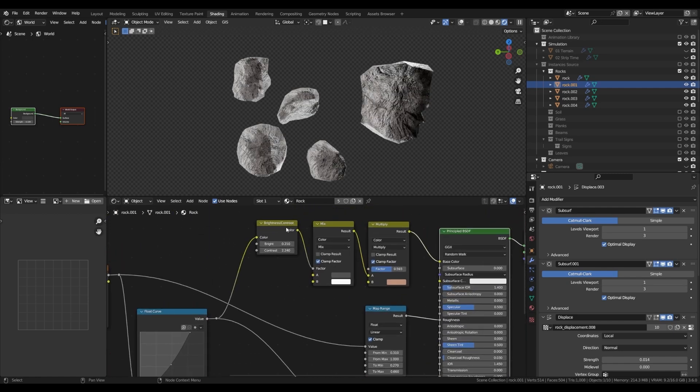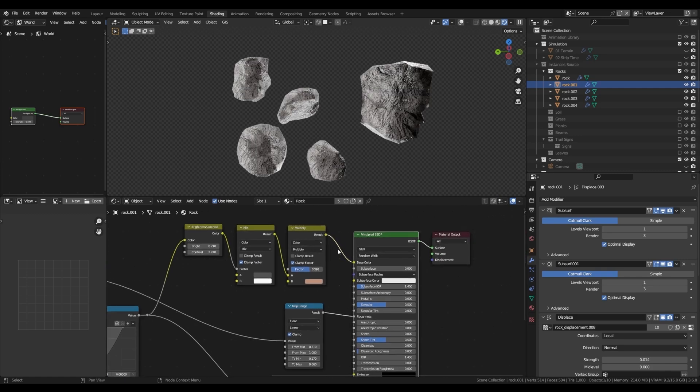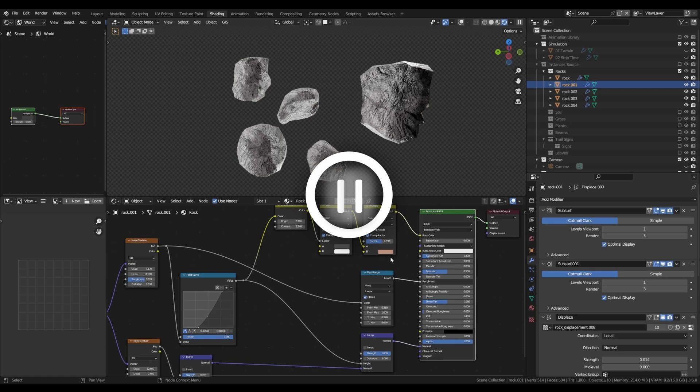The first noise also goes through a map range node, so I can get a bit of roughness variation. And with a float curve, after I tweak the brightness and contrast, I am using this to mix between two different grayscale values, which I then multiply with a color to get a bit of a richer rock color. Also, you can set the texture coordinates to object instead of generated, to prevent some texture distortions with the displace modifiers.